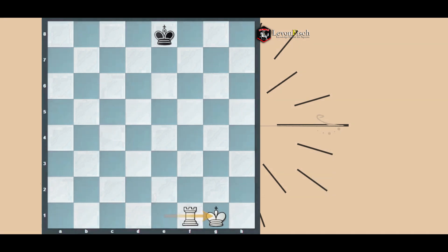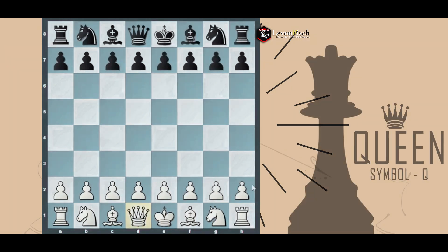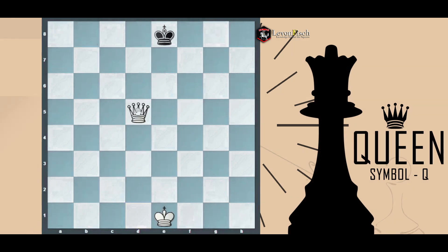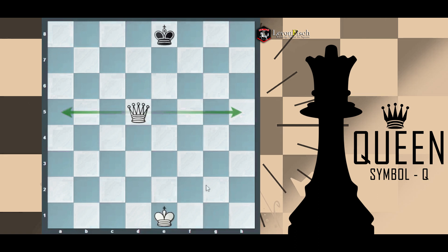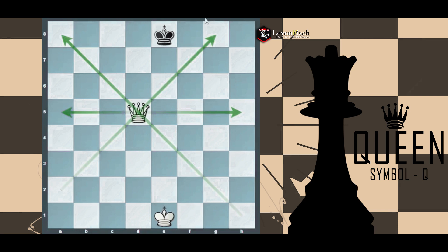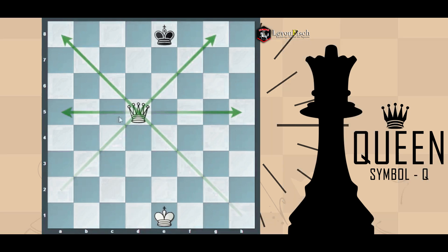Now, what about the queen? Knowing the queen is the most important piece, you'd like to understand why. The queen can go anywhere except move like a knight — it can move on diagonals and files, like a rook and like a bishop. It doesn't have to move just one square like the king. It's like a rook and bishop combined, and often even stronger.